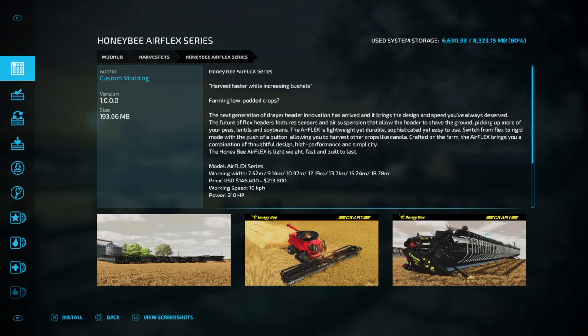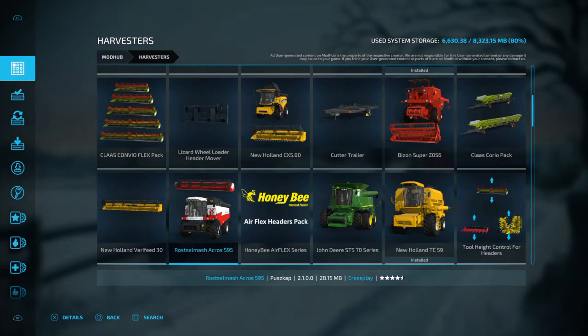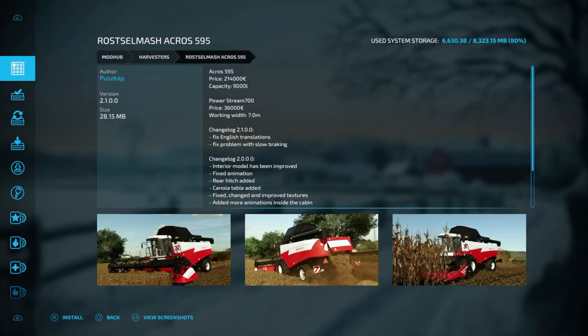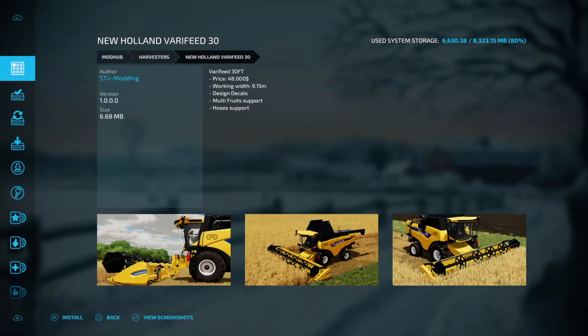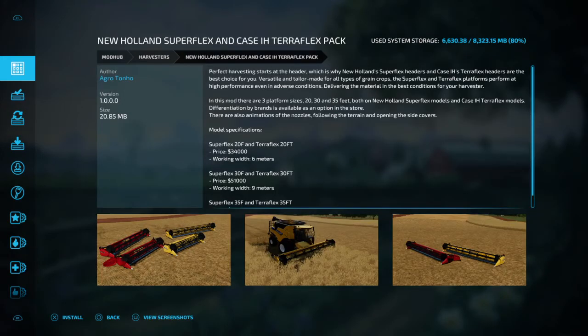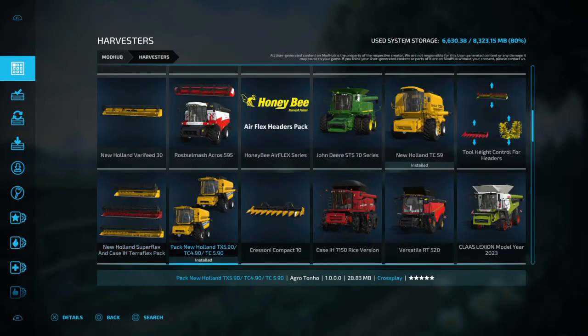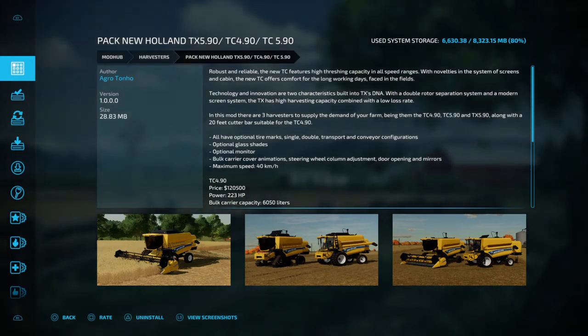Moving on, this is the Honey Bee Airflex series — that's a John Deere. Moving on, we have the Rostselmash Marsh here. There's also a New Holland header at 9.15 meters. Some of these look all the same to me if I'm being honest. Here's another bunch of New Holland and Case headers. More New Holland combines with tinted windows, tracks, and double wheels — all there for you.